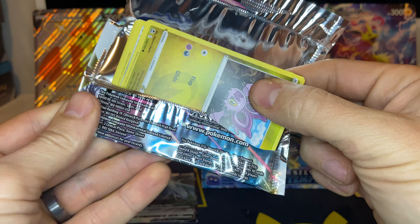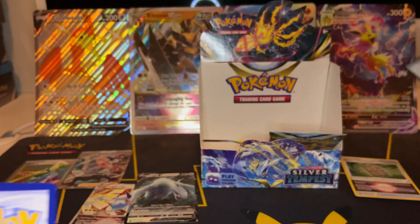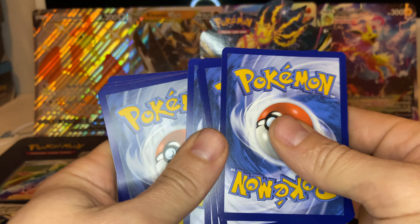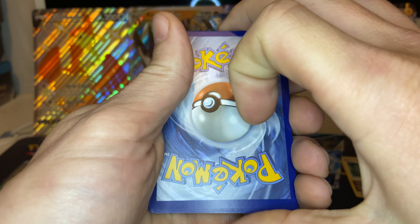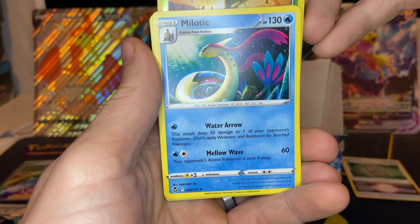A little Noi Bat right there. And there's the code card. We got a Virizion and a Melotic.